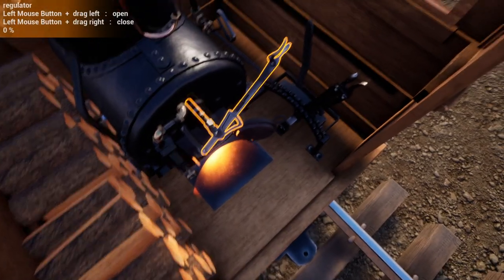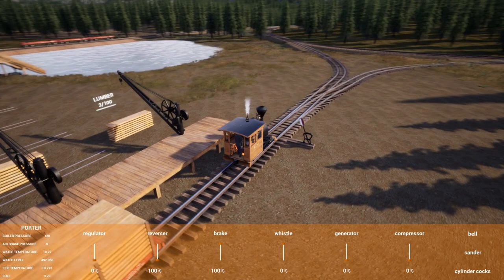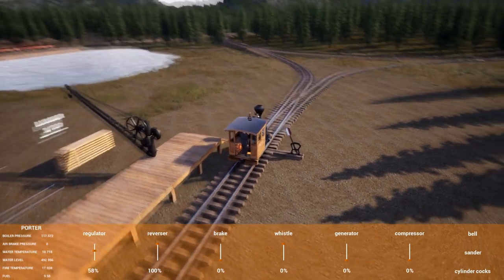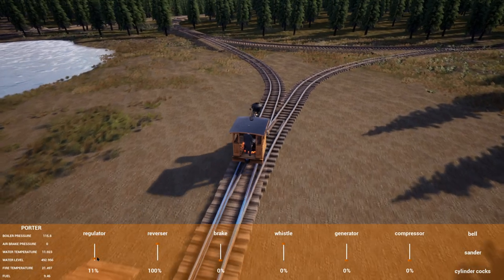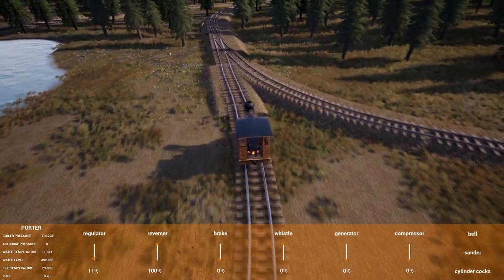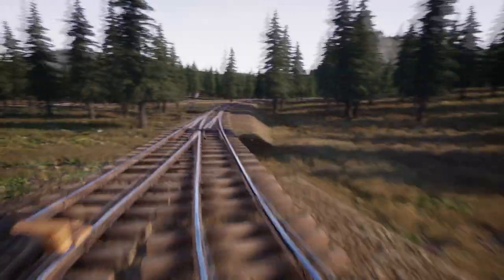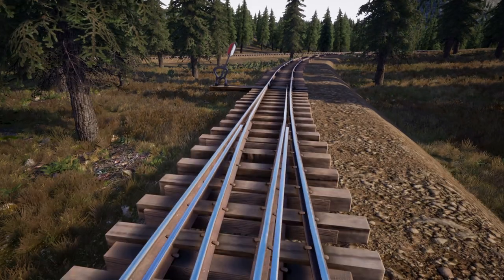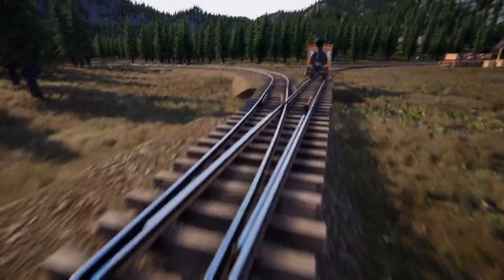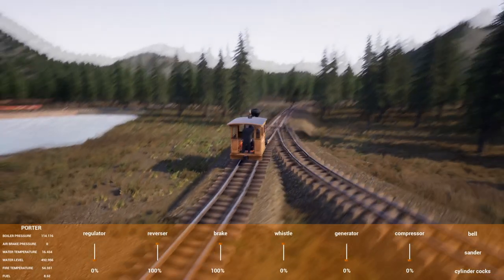There we go. Let's go - go forward, turn up the regulator, turn off the brake. We're going to try this both ways. We're going to have to go back. I need to stop here because this switch - I don't remember which direction the switch is at. Yeah, so we need to swap this. It'd be nice if there was a way to do those remotely.